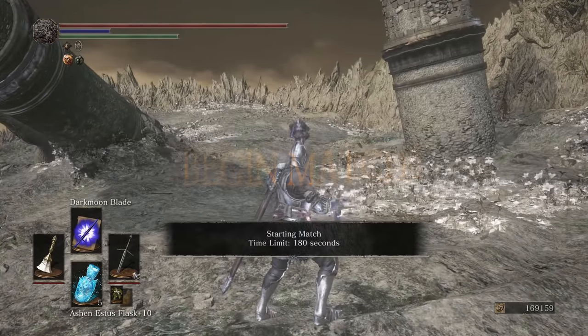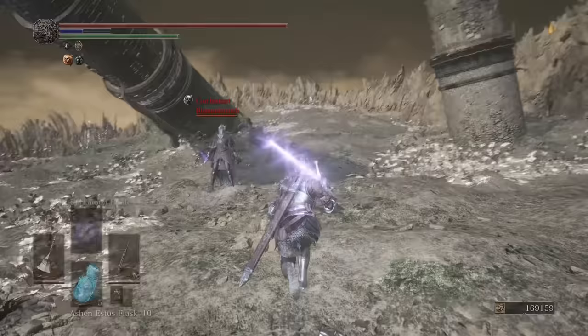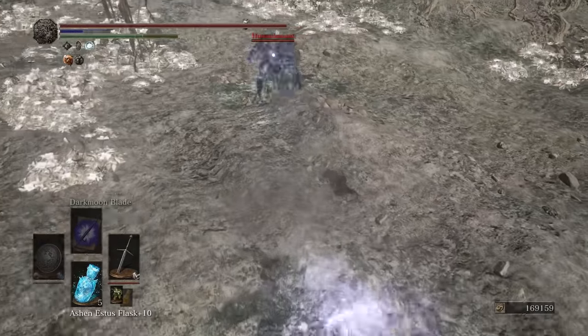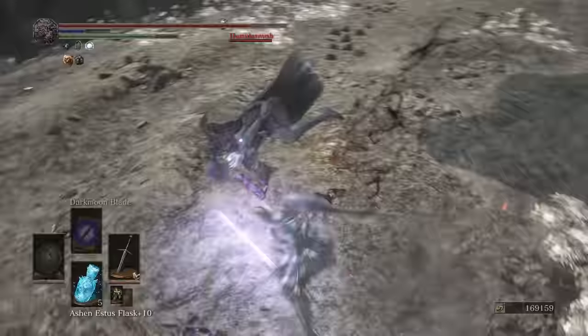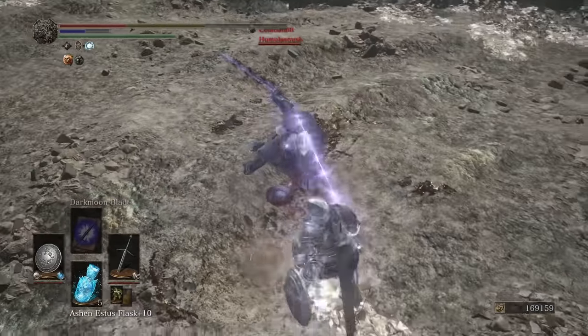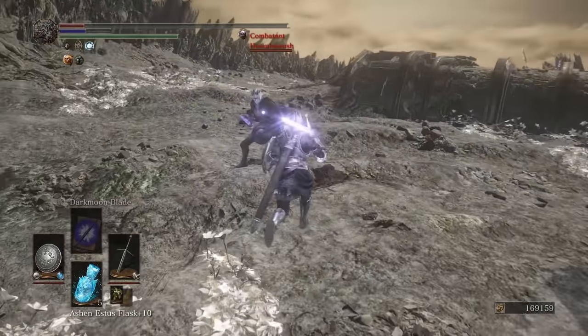Straight sword, eh? Give me time, give me time — no, he doesn't want to give me time. He's got to walk away and ring swap. He's searching for backstabs, you can already tell. Bad start for us. My timing right now is terrible.